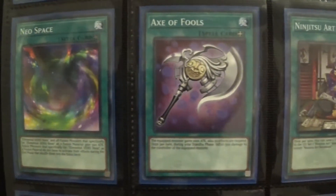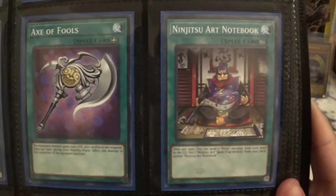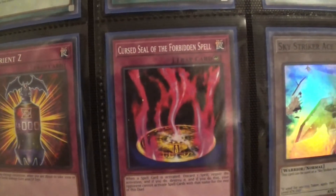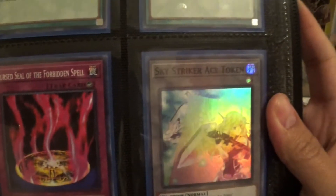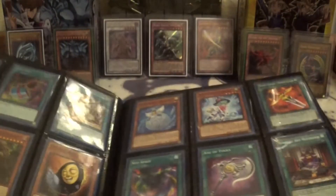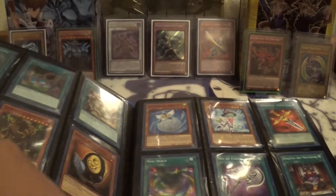Neo Space, Acts of Fools, Ninja To Art Notebook, Nutrients Z, Curse Seal of the Forbidden Spell — pretty cool counter trap. And for the very last card, the Sky Striker Ace Token. So yeah, that was the complete set of OTS Pack 8.